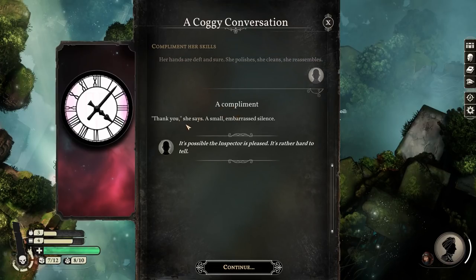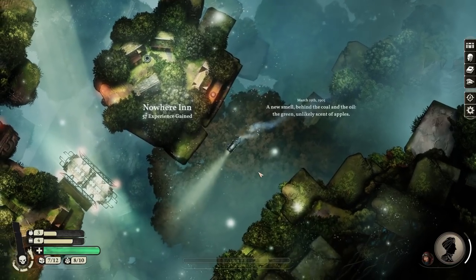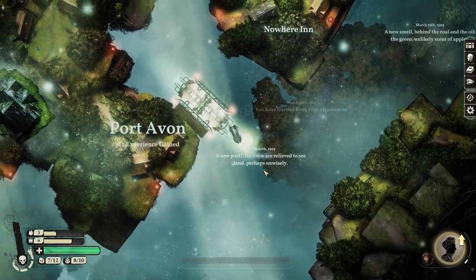I paid her a compliment. 'Thank you,' she says. A small, embarrassed silence - it's possible the inspector is pleased. 'I shall make a cup of tea.' In fact, here we are - there's literally a platform right there. This will be Port Avon. Let's dock.